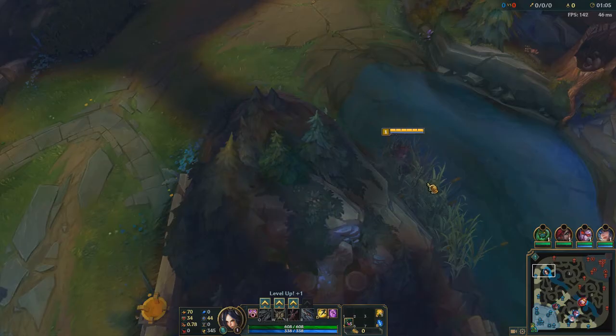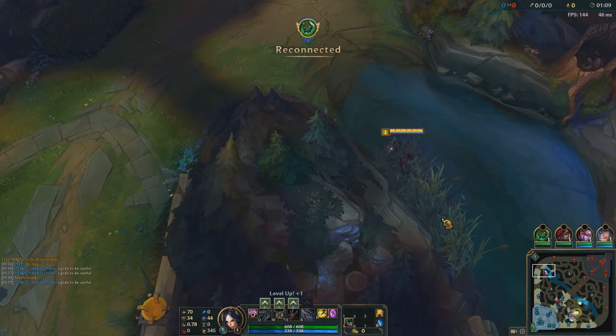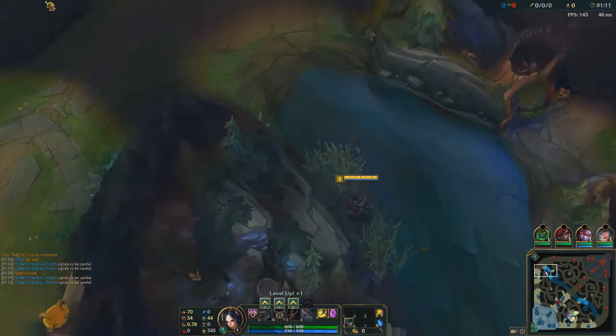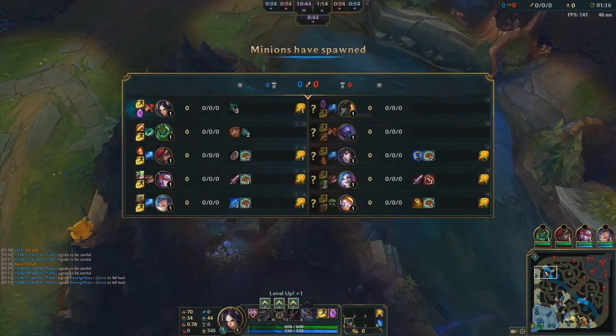Yo, what's up everyone, you got Lightning here coming at you with another gameplay. This is my 'How to Carry Low Elo' series. We're playing Irelia, we're getting invaded in the bot lane down bottom — they got the Blitzcrank going on.